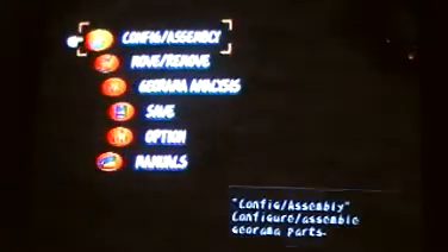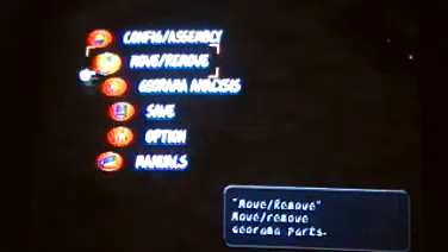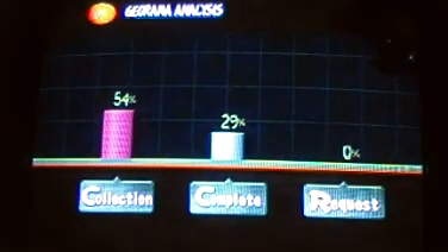You press Select to go to the Giorama building menu. Press Triangle to access it. You still have the same save option manual thing — I intend to get rid of that by the way, that's just a placeholder. And now you have these three options here which I will explain: Giorama analysis, you get Collection, Completion, and Request.